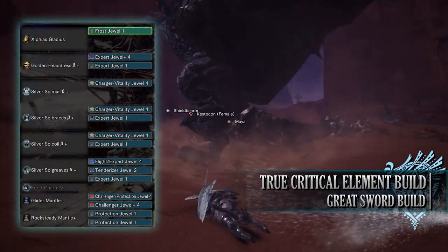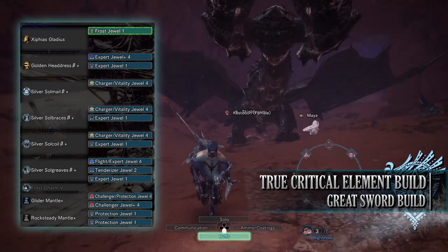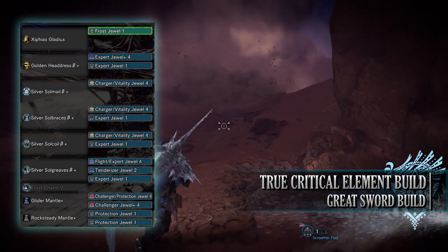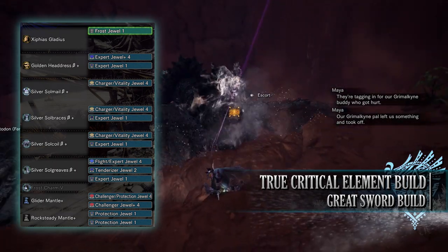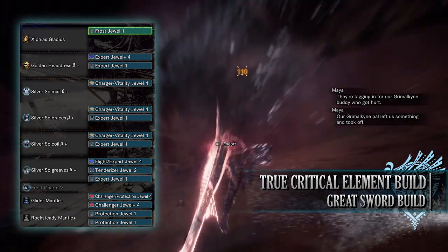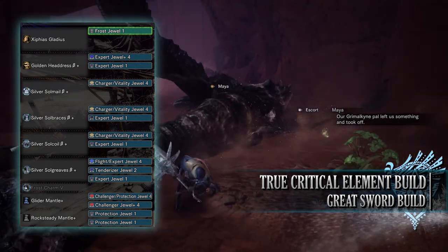As for the jewels, I've gone for Charger jewels to max out the Focus skill, Vitality jewels for Health Boost, Expert jewels for some Critical Eye, Tenderizer jewels to max out Weakness Exploit, a Frost jewel to max out the Frost Attack skill, and a Flight jewel to give the Airborne skill. On the Mantles, I've added Protection jewels for some Divine Blessing, and Challenger jewels to give a little bit of the Agitator skill.